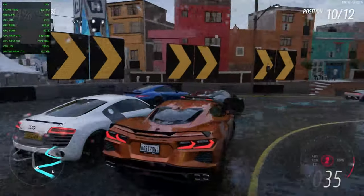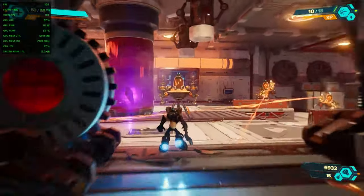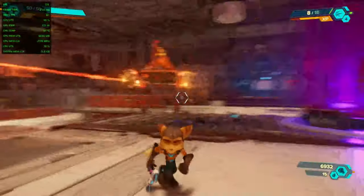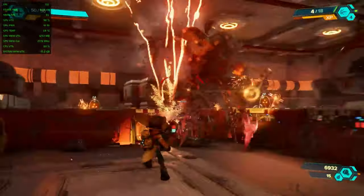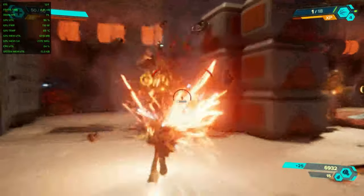Now, Ratchet & Clank on high settings with FSR enabled. We're averaging between 100 and 120 FPS, even through a pretty intense battle scene. I'd lock this in at 100 FPS and call it a day.